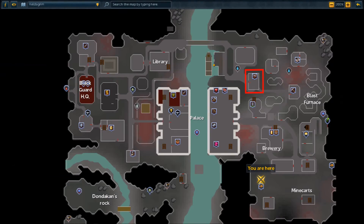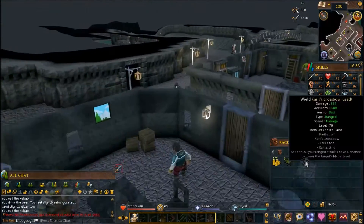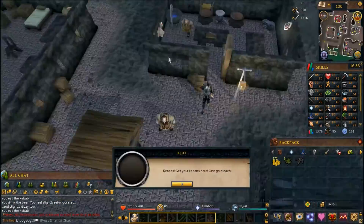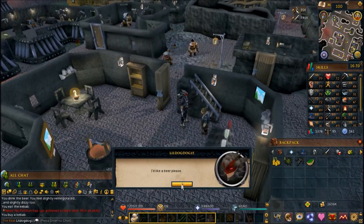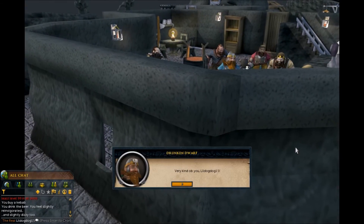After speaking to the commander, head to the kebab shop on the opposite side — just southwest of the drunken dwarf's house. Buy a kebab, then head into the brewery and buy a beer. Drink the beer, then eat the kebab and you'll get a cutscene. After the cutscene, that's the end of the quest.